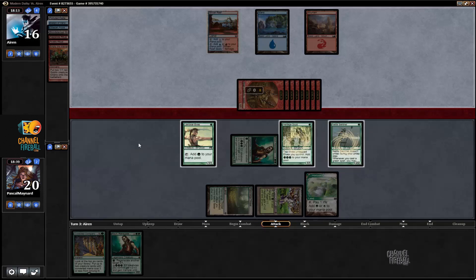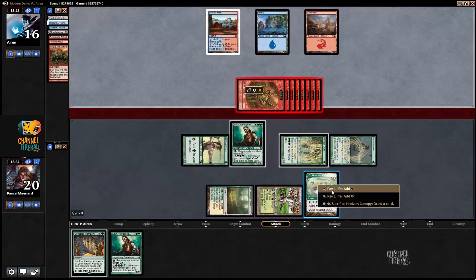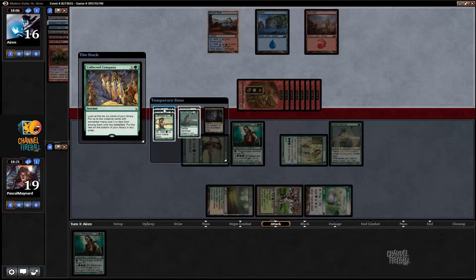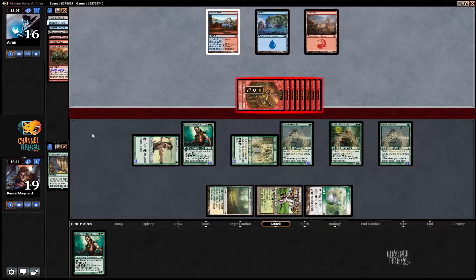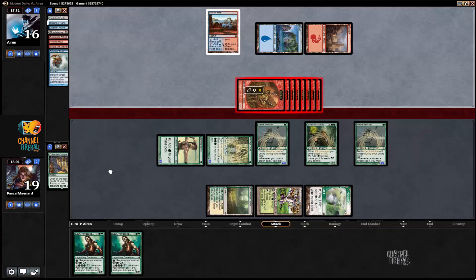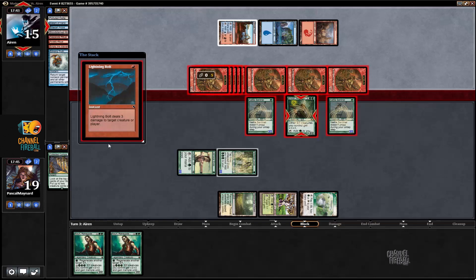I should just tap my land or elf and tap my Canopy so I have Ezuri untapped so I can block with it — same result except I get to kill one of his guys. Then I tap my Nettle Sentinel. We do get Elvish Archdruid and a Nettle Sentinel. He plays Echoing Truth — I forgot about that one. So it's a good thing to know. We're still in very good shape.